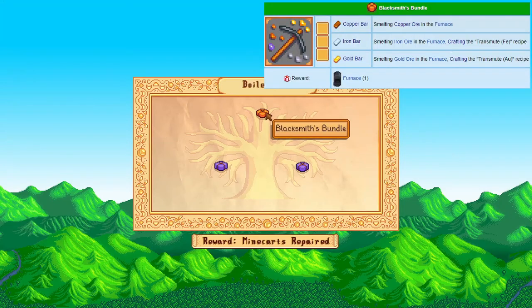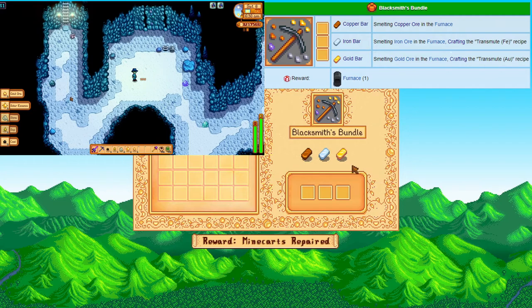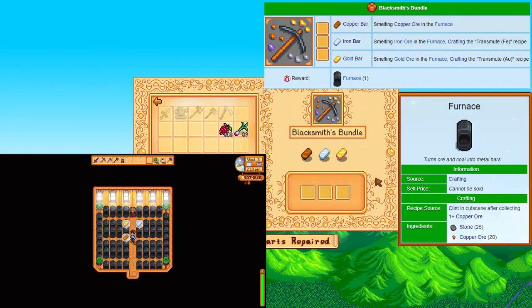Let's see what we need. The blacksmith bundle — straightforward here: you need a copper, iron, and gold bar for this bundle. The ghosts in the mines between level 50 and 80 drop gold sometimes, so you could have this gold bar well before you even reach the lava levels. You are rewarded with a furnace — get smelting.